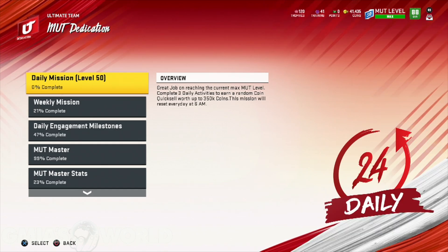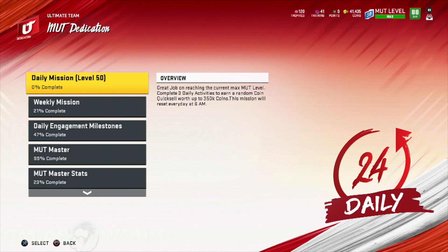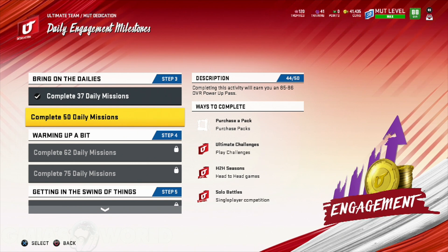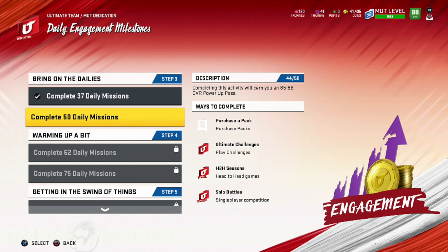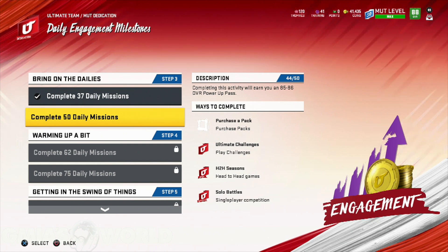Another thing — the daily missions. You guys need to be doing this: purchase a pack, win two games. Just make sure you're getting that done. The daily engagement milestones — I'm almost at 50. Once I get to 50 and get that 85 to 86 power pass, that's another card I'm going to be able to replace. That's a very huge thing — just so everyone's aware of that.